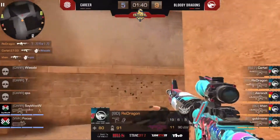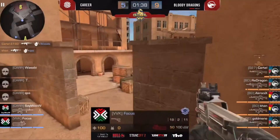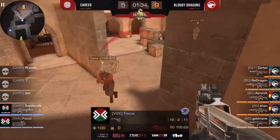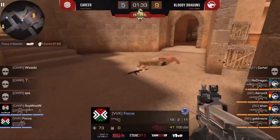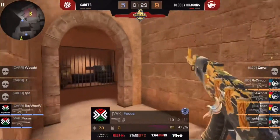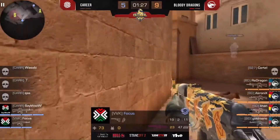Red Dragon meta frag on T, Cartel and Han — nice two frags more. Guys, I think it's GG, that should be over right now. Focus with Say Wow — two men last standing against four players of the Bloody Dragons.